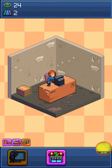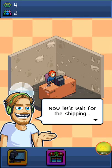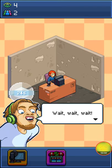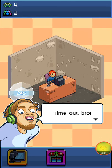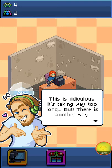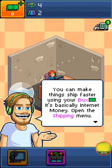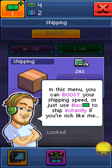If he says something else, then I'm going to punch him. Now, let's wait for the shipping. Wait. Time out, bro. Are you telling me I still have more than a couple seconds? This is ridiculous — it's taking way too long. But there is another way. You can make things ship faster using your bucks — it's basically internet money. Open the shipping menu. In this menu you can boost your shipping speed, or just use bucks to ship instantly, if you're rich like me.